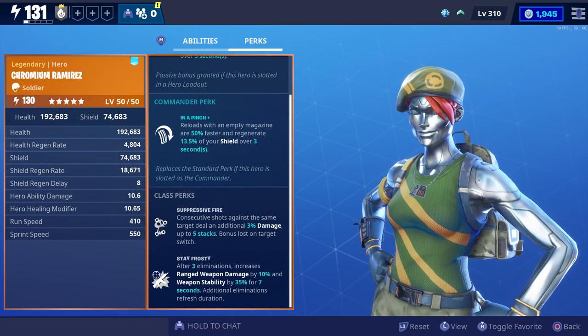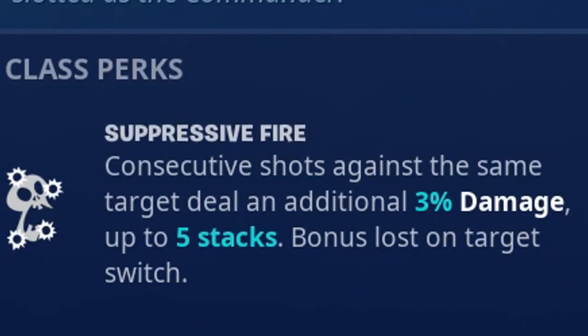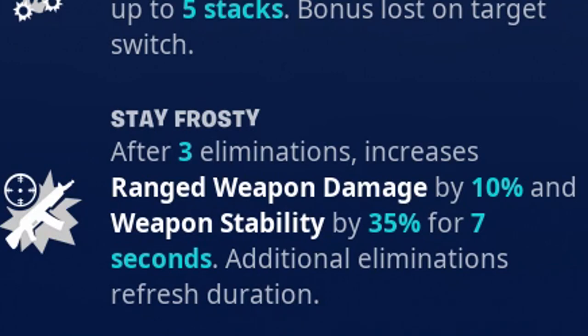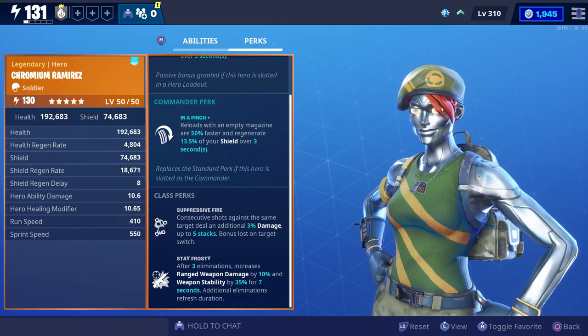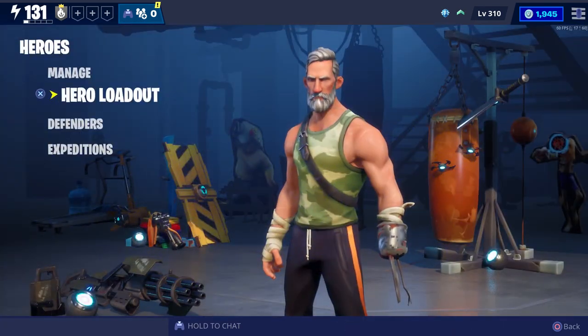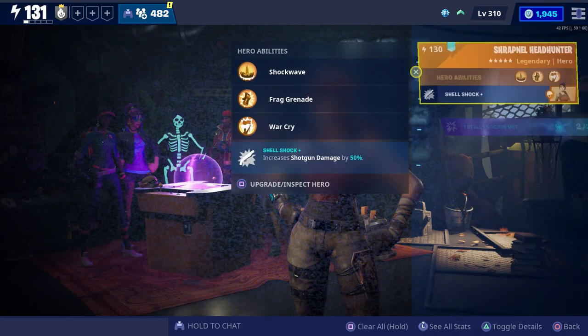Next up we're going to take a look at soldiers. Every soldier has the Suppressive Fire class perk — whenever you land consecutive shots against the same target it helps you deal additional damage. Every soldier also has Stay Frosty: whenever you get three kills, it increases the damage you deal with ranged weapons by 10 percent, increases your weapon stability, and lasts for seven seconds. When it comes to weapons, soldiers are really good with shotguns as well as crit damage with shotguns.